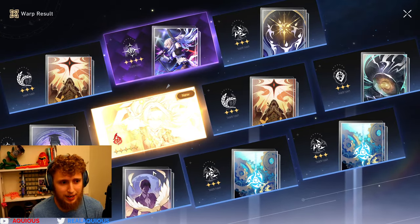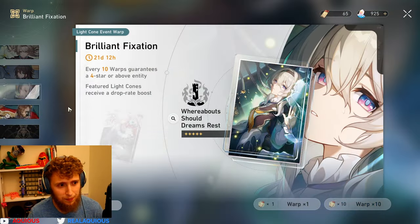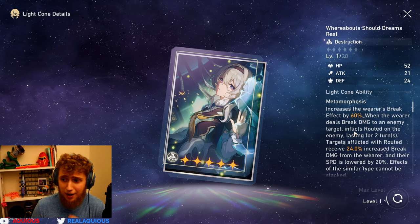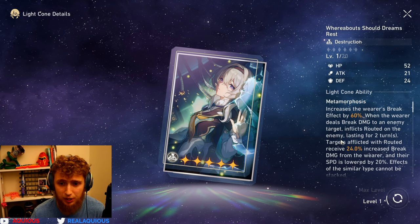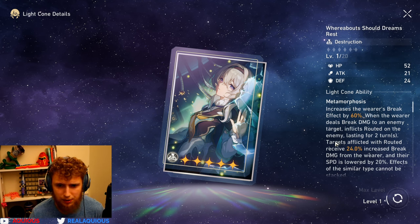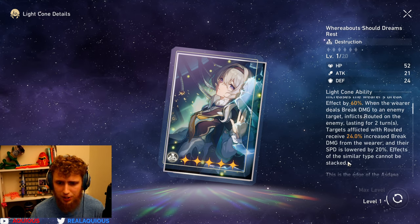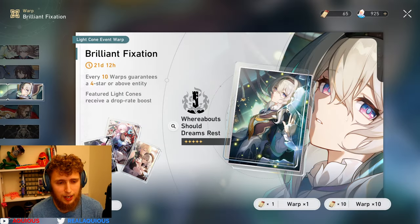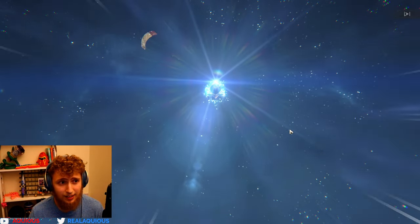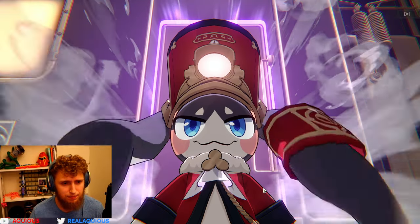I'm pretty sure we went all the way to pity for this character since we did have a decent amount of pulls on this banner. Now for the light cone — shall we read what it does? I swear I did not read it beforehand. It increases the wearer's break effect by 60%. When the wearer deals break damage to an enemy, it inflicts 'Routed' lasting two turns. Routed targets receive 24% increased break damage from the wearer and their speed is lowered by 20%. That's pretty decent — I feel like I need it since my break effect might not be that great.